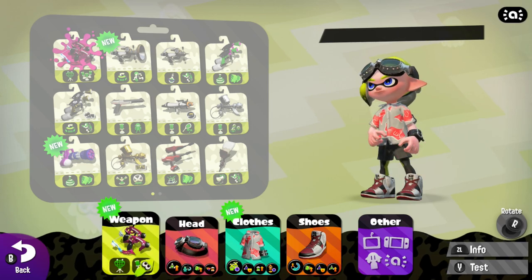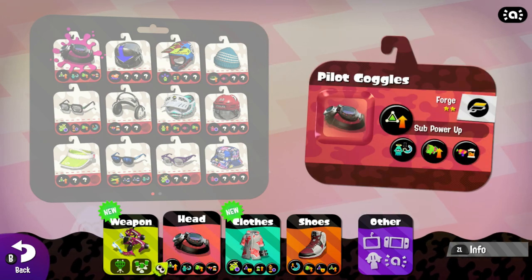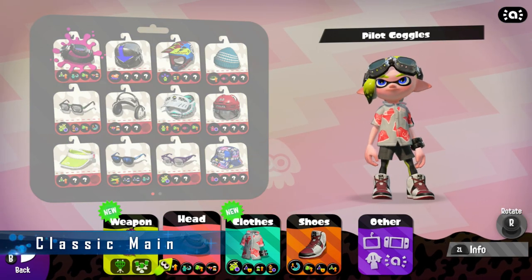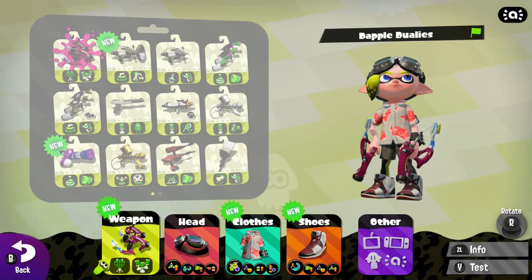I'm going to go over my personal main — what my character will usually wear out in the battlefield. Combining the pilot goggles, the hula punk shirt, the red and black Squid Kid 4s, and the dappled dualies creates my personal main clothing combination for Splatoon 2. It's a casual approach to my character, but also adds a little irony and humor to it.